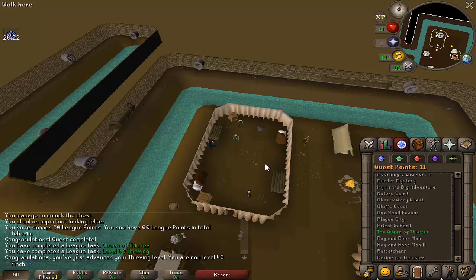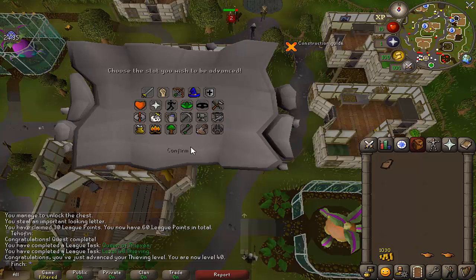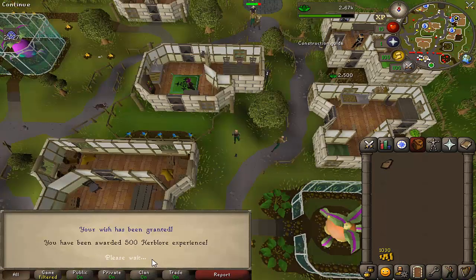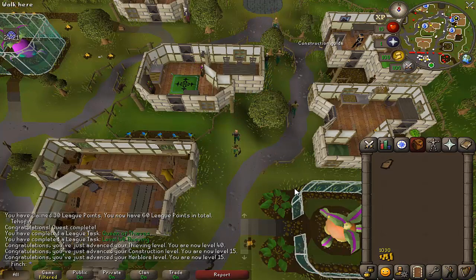Other than that I still need to unlock my house and purchase a staff of fire, but slowly getting there. I bought my house which means I can use one of these lamps to get 15 construction. For the other lamp I think I'm just going to go for Herblore — that will just skip some of the lower levels and start unlocking some of the more useful potions a bit quicker.